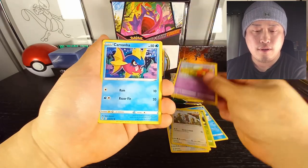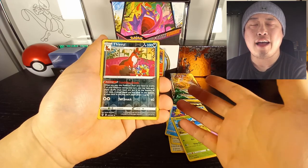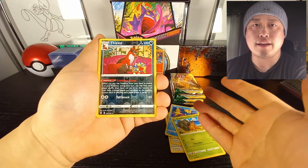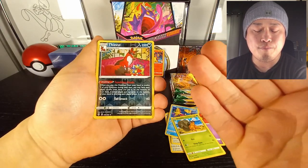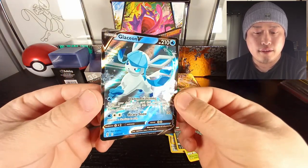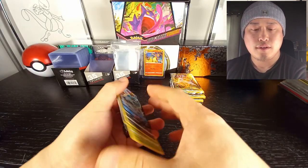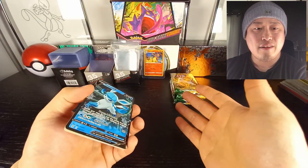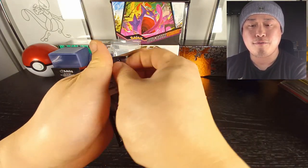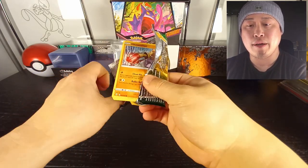I mean of course it's worth opening Evolving Skies. I think there are only like four or five cards that go above the secondary market price of the ETB. There is a Glaceon V right there — very nice. The secondary price for the ETB right now is $80, so there are only about four or five cards I can pull to make my money back.